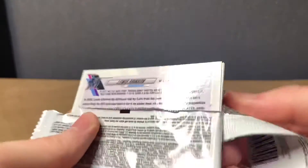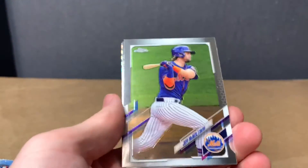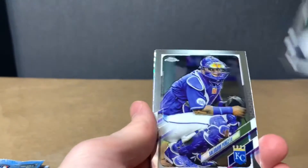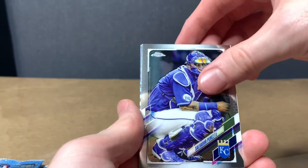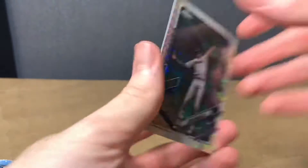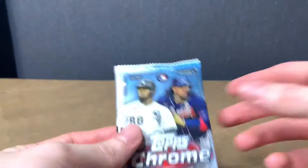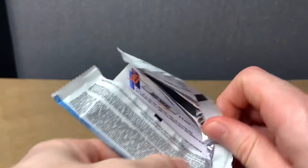I think I like Topps Chrome better than the Prizms for the baseball. They just look a little cleaner to me. Salvador Perez. We got Louis Brinson. I don't feel like we've pulled anything too crazy so far.